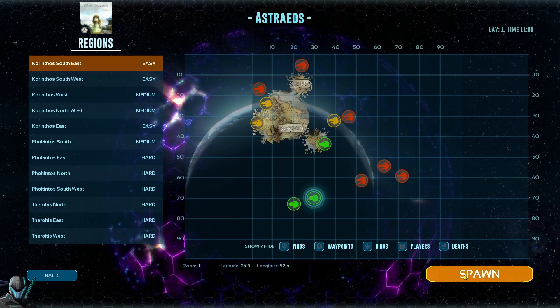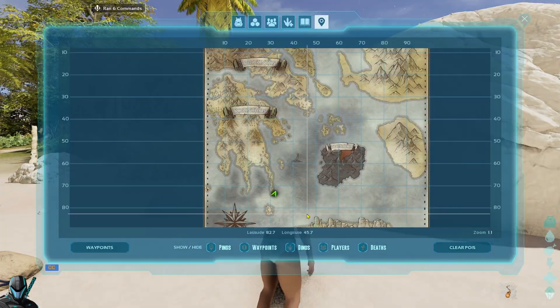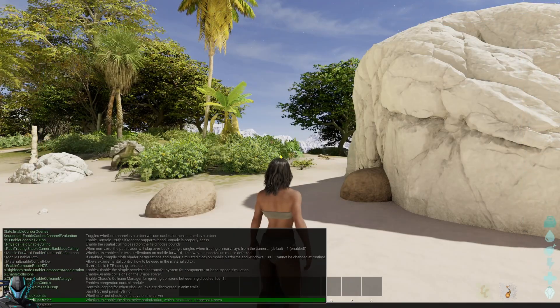As you'll notice before I spawn in, my map data is still a bit bugged out. But after I load in and open up my mini map, you'll see that the entire map is now fully uncovered.